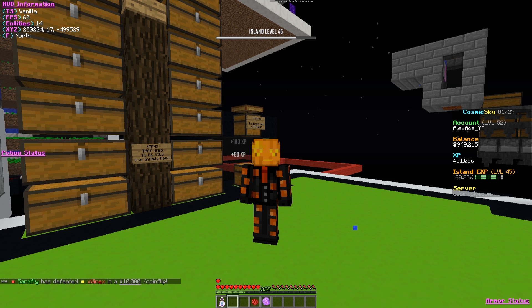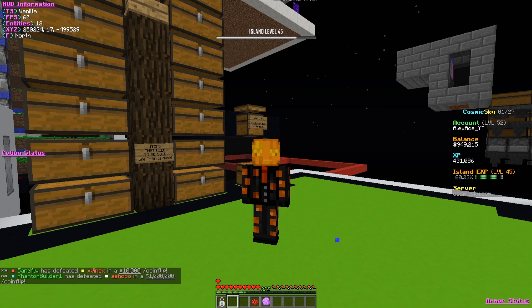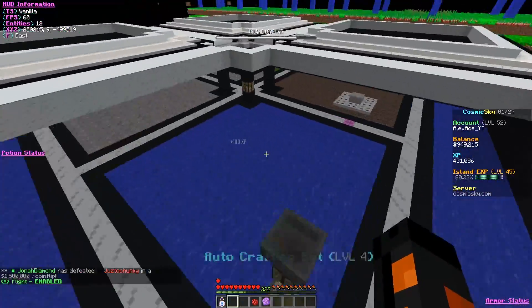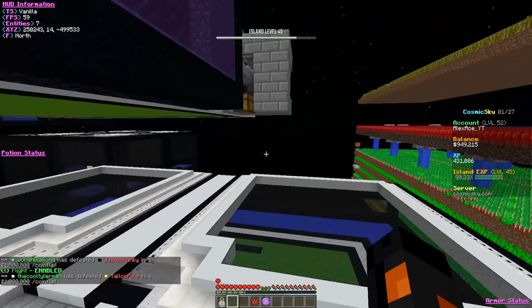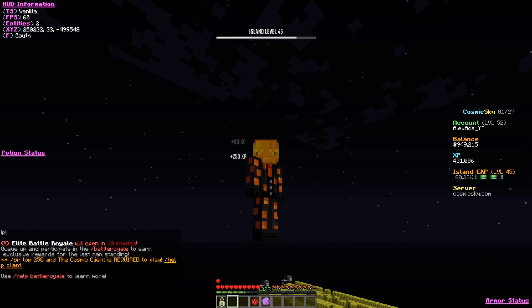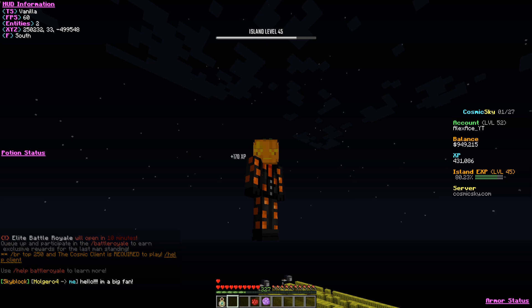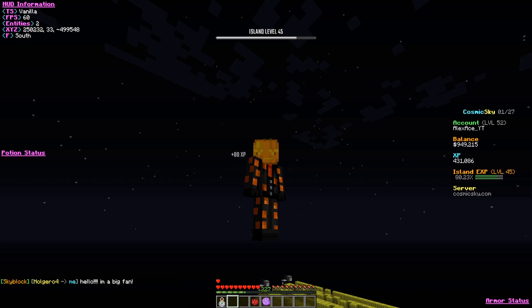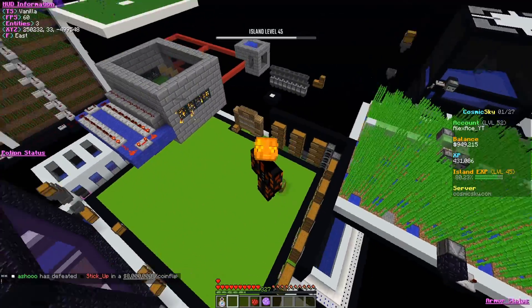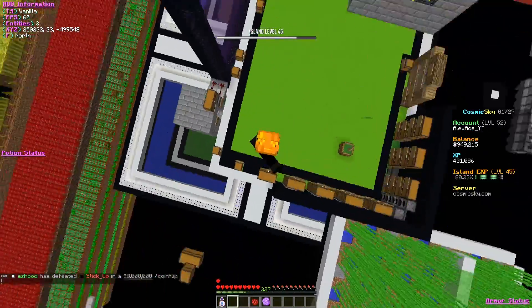Insane luck today! Thank you guys so much for watching. Today we looked at some islands in comparison — obviously we looked at their public areas — and just from their public areas alone we got to see the stark difference. Like this is what our public area is — this is our entire public area, this is all we got. And compared to island number one, it's insane. I hope we can get there one day — we shall see. But thank you guys so much for watching. If you do enjoy Cosmic, you know what to do — make sure to hit the like button, subscribe if you're new. Insane luck today. I'll see you in the next one. Goodbye!